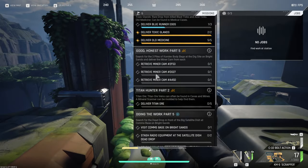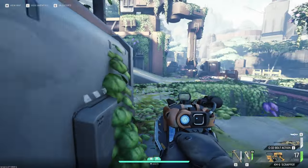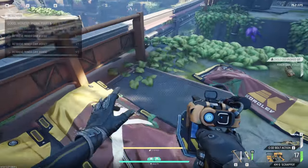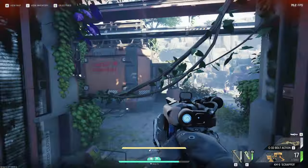What's good guys, I'm going to show you exactly how to do the Good Honest Work Part 5 and retrieve the minor cams. First, you want to find yourself at dig site. Once you're there, head up to the top of dig site — this is going to be where the first camera location is, right here next to the body bags. Here it is on the map.